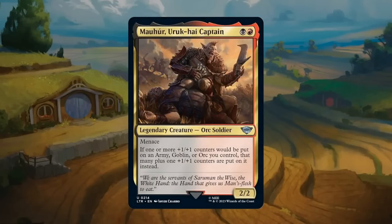The Uruk-hai Captain: black-red 2-drop, a 2/2 legendary orc soldier at uncommon with menace. If one or more +1/+1 counters would be put on an army, goblin, or orc you control, put an additional +1/+1 counter on it instead. This is very relevant with Amass since army tokens are also orcs — they'll receive additional counters with the Captain in play. At the end of the day it's also just a 2-mana 2/2 with menace, which is a pretty good start. Great for black-red Amass decks.